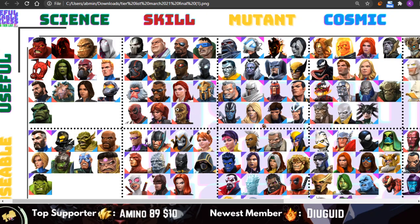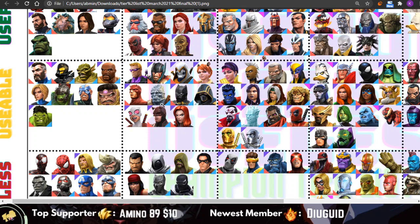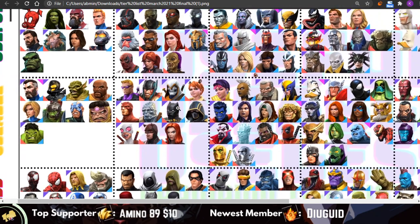For the Skill class, we have a new addition in Jabari Panther and a buff to Crossbones. Crossbones was already in the useful tier before the buff, and I moved him up to the top of the useful tier — just for fun, since I don't do in-class tier rankings. Jabari Panther got placed in the useful tier because of how amazing her cleanse mechanic is. That alone is reason enough, in my opinion. The mechanic is kind of busted, and the rest of the class has remained mostly the same. Looking forward to OG Black Panther's buff next month.